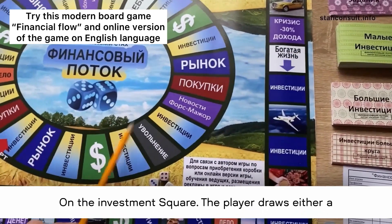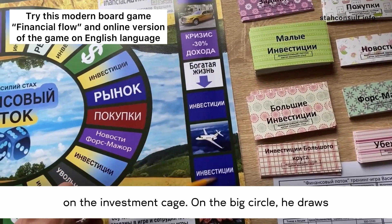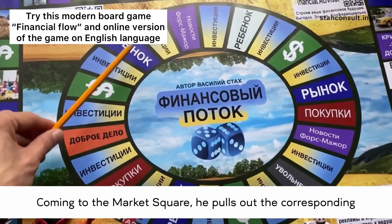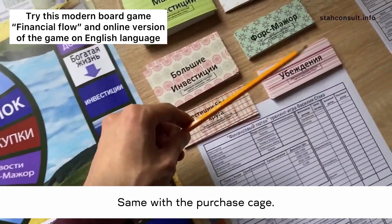On the investment square, the player draws either a small investment card or a large one. On the investment cage on the big circle, he draws a card from the big circle investment deck. Coming to the market square, he pulls out the corresponding card.